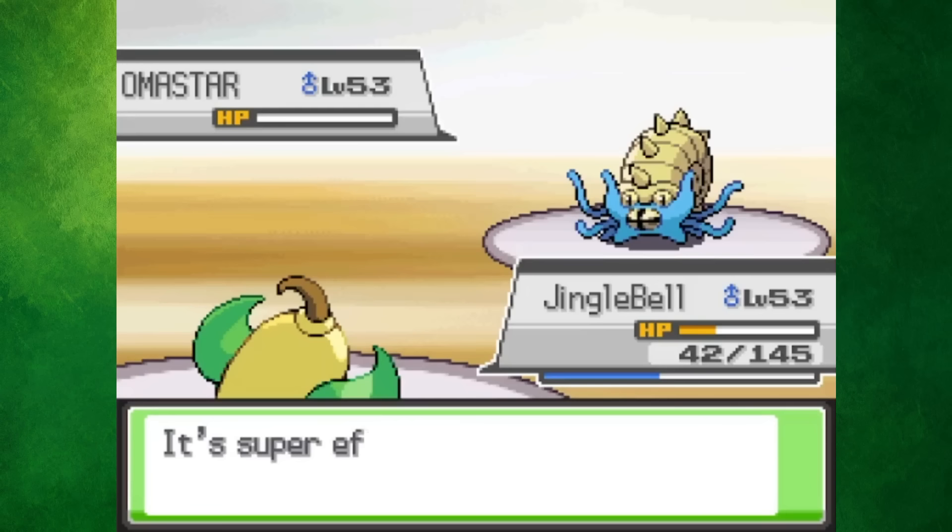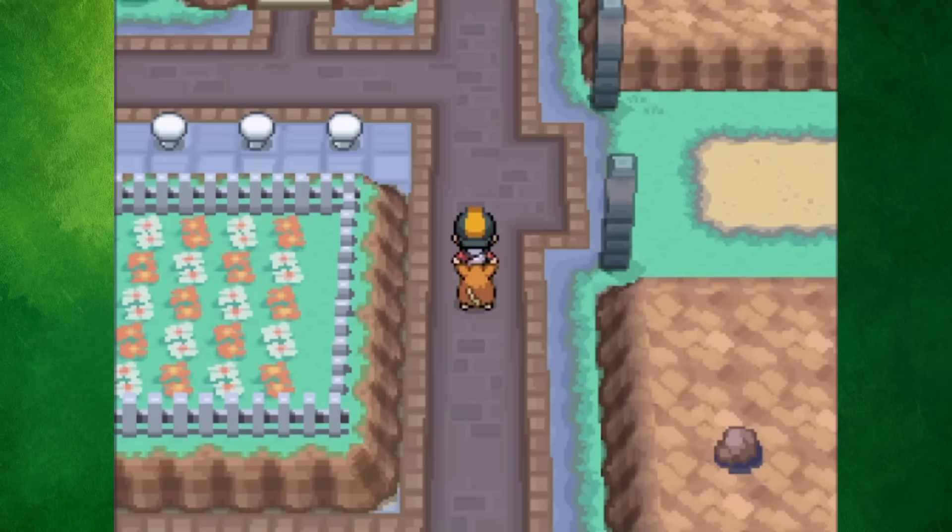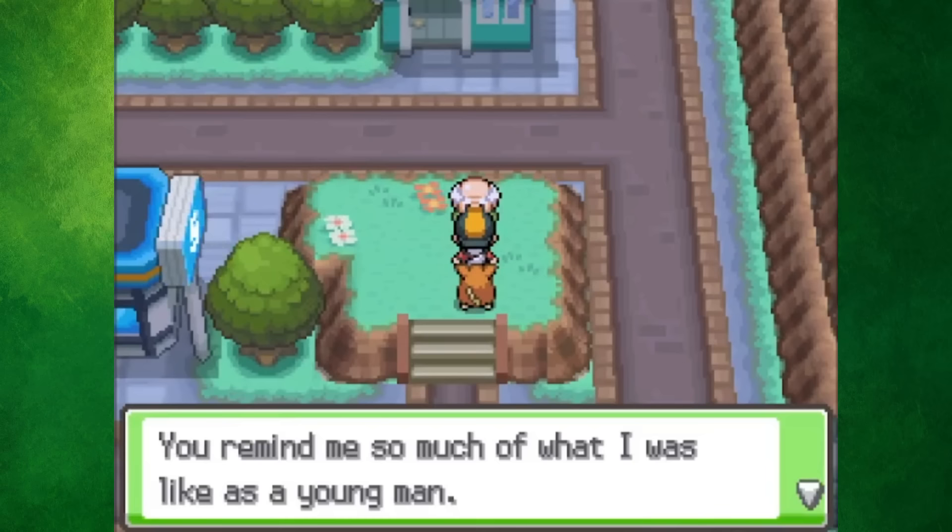Diglett's Cave led us straight to Pewter City, where Brock's team got taken out by some leaves. Before leaving the city, a man randomly gave us the Silverwing — or Rainbowwing in SoulSilver — which now gives us the chance to catch Lugia later on.